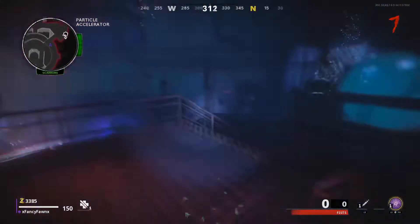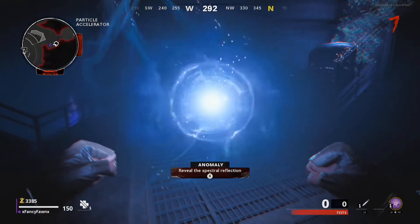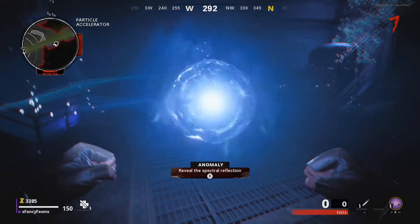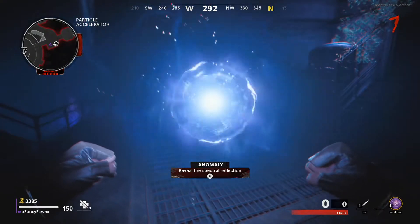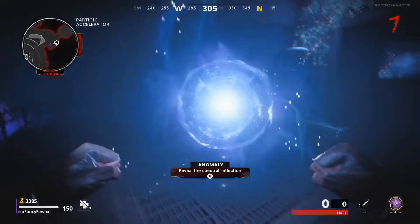When you're in there, an anomaly will spawn in the location I show you. Go to that anomaly, and when your timer gets to about 57 to 58 seconds, start the anomaly.